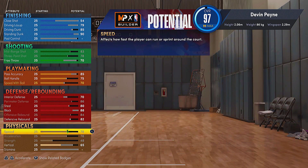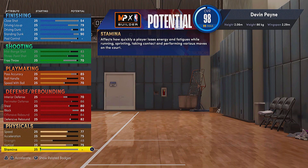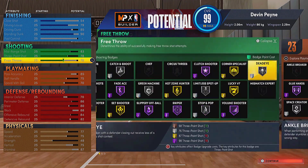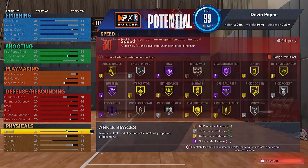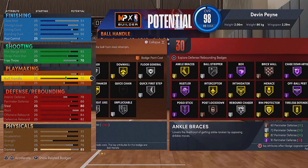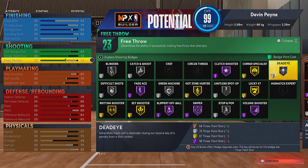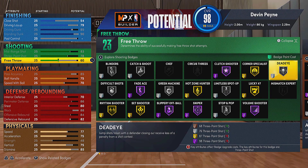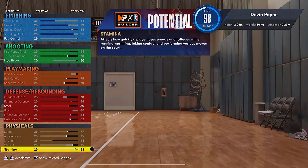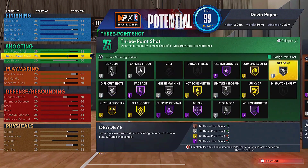For speed and acceleration, drop speed by one and acceleration by one for now, and get that 75 vertical. Put the rest into stamina. If you're concerned with 87 stamina and want more, drop speed one more point to get to 80 exactly and get up to 90, or put it into free throw. The highest you should go is 95 stamina — if you're playing park you don't need free throw as much, so put those points there. 94–95 stamina is perfectly fine for park.